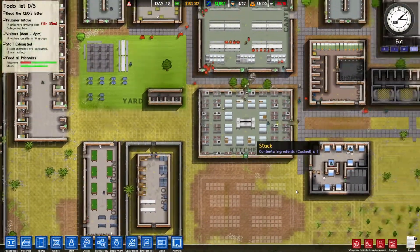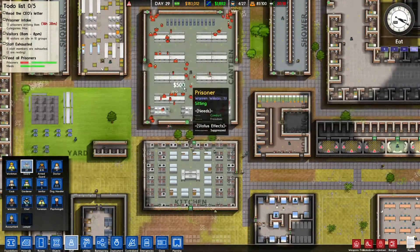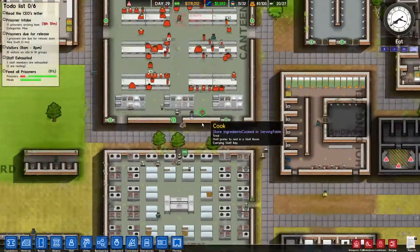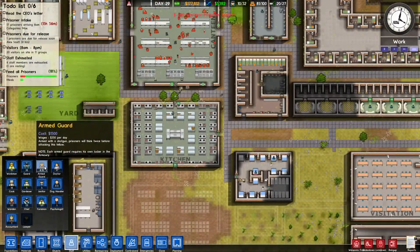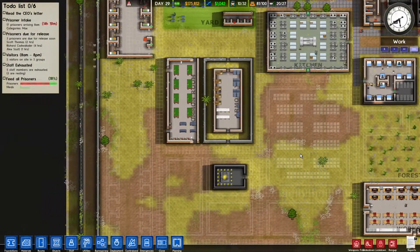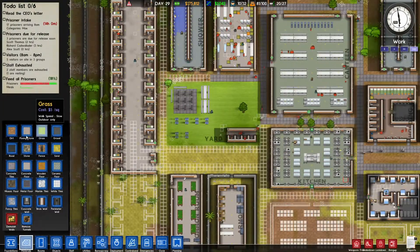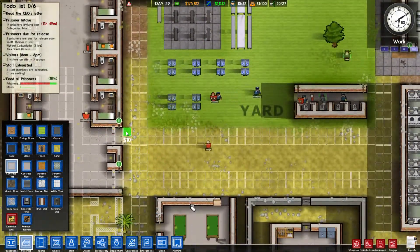I don't think we need any extra guards, but maybe I'll hire a couple extra. We've got apparently 11 guys floating around. Maybe I should hire a couple more armed guards just for rotation purposes. Currently debating which area of the prison to develop next, but I've gotta get the pathways done — that's for sure. So concrete tile, let's get this part done at least.